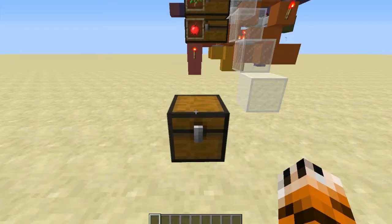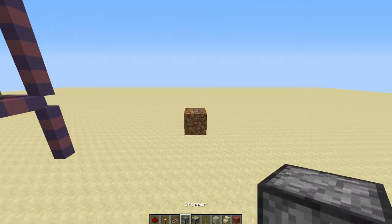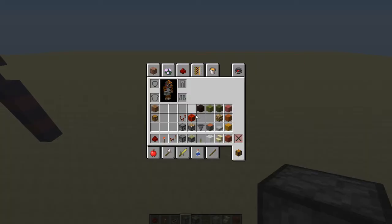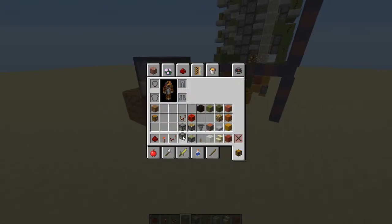When you've got everything and you think you're ready to go, go ahead and place down your dirt block. You'll need a rectangular prism around your dirt block with four blocks below, to the back, to the left, and to the front, five blocks to the right and nine blocks up.